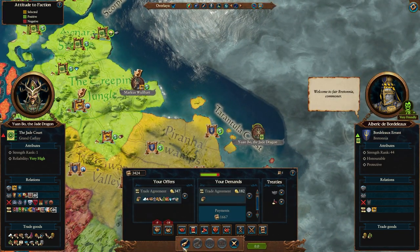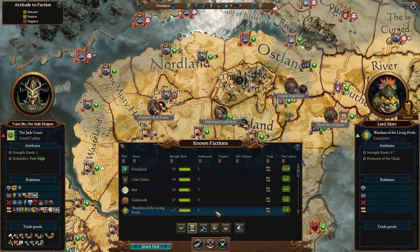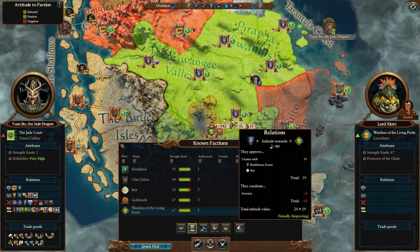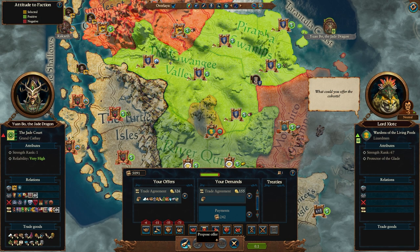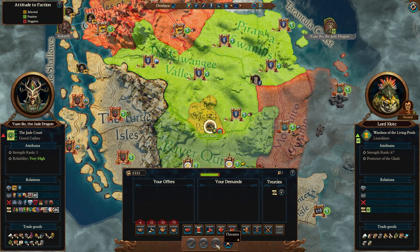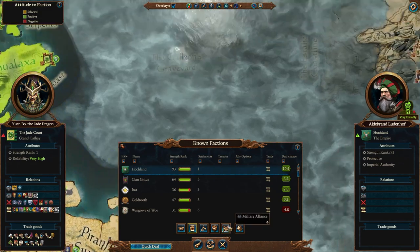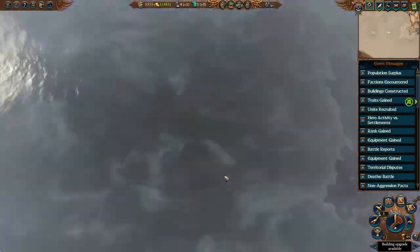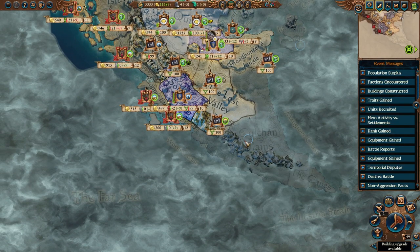Grab trade with Lord Lowe and see if Auckland is still willing. We could trade with the Wardens of the Living Pools too - they're actually friendly with the Bretonians, which I have never seen. Bretonia is usually a warmonger with the lizards. Pretty sure these guys should be buddies with all of the other lizardmen. They don't actually do any expanding, and I don't need these sacred pools - I'll just completely circle around them and get to claiming our lands.